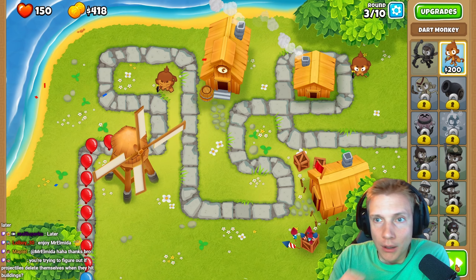It feels good to be back. We have to place this guy here and then the other guy. Essentially what I want to do is hit a balloon here and then one behind an obstacle — is that even possible here? I don't have enough range.